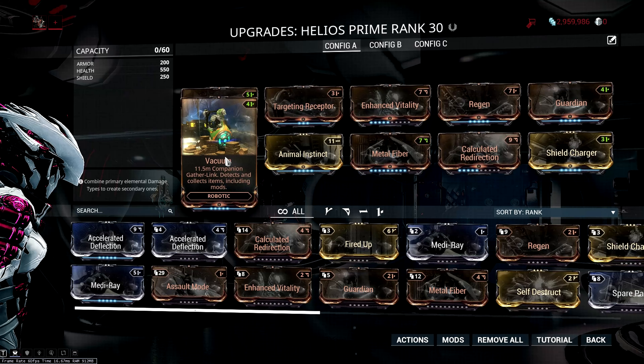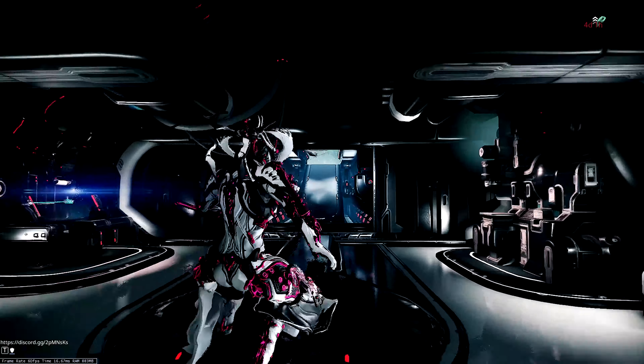Hello everyone, welcome to today's video on Warframe — how to get Orokin Cells fast and easy. First things first, I'd like to start by saying to use Vacuum on your companion, whether that companion may be a Wyrm, Helios, Helios Prime, or even a Kavat or Kubrow. Vacuum will suck in all those mods and farming resources from about 11 meters range.